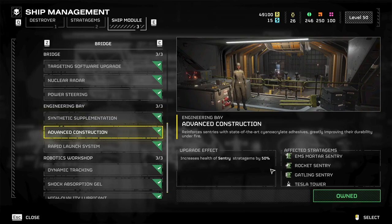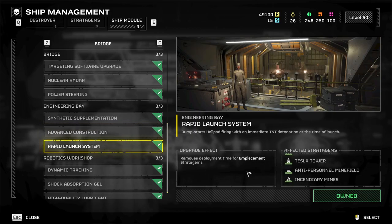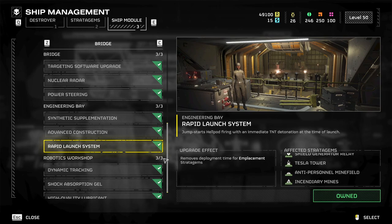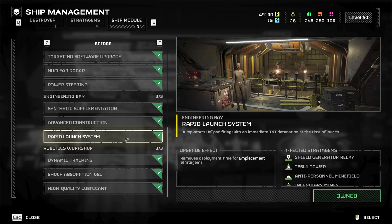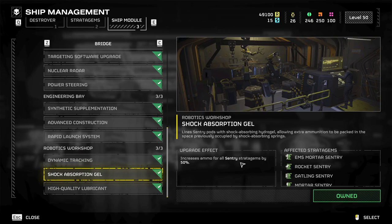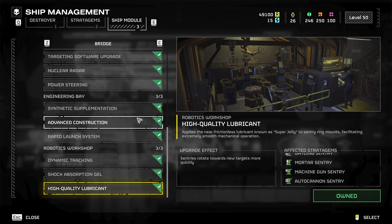Engineering bay: 'Reduced cooldown for sentry and placement stratagems by 10%' — whatever, any cooldown reduction is fine. 'Increases sentry health' — this is good; it'll take another hit or two from close enemies and let it continue doing its thing. 'Removes deployment time for emplacement stratagems' — I thought it would pop instantly but it still takes a few seconds; it must reduce rather than remove. 'Increased sentry ammo' — really good since Gatling and rocket sentries go through ammo fast. This really spins things up. I really like these upgrades.